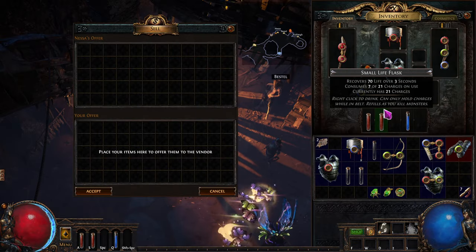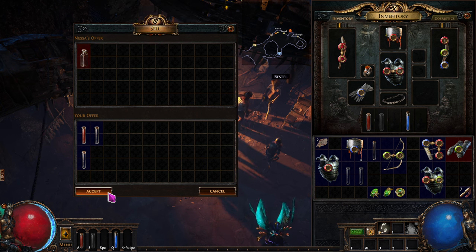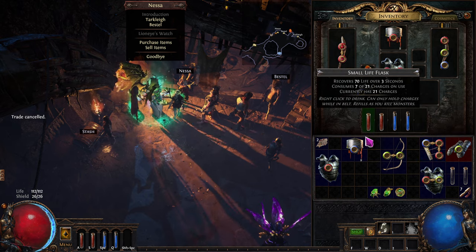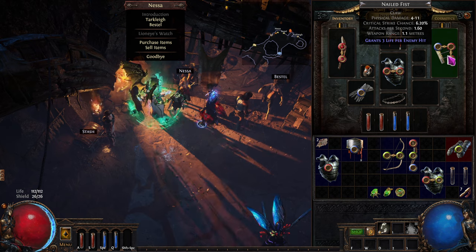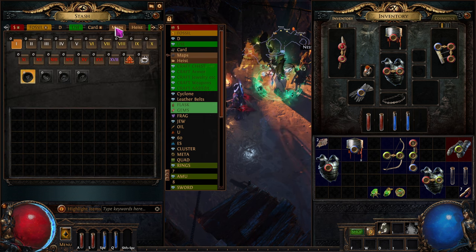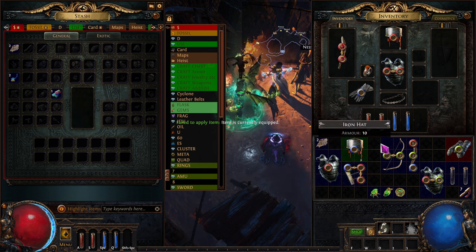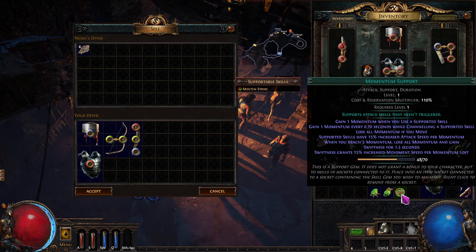I think we could maybe do a three for one. One, two, three - and what do we get it at? Level three, we'll be level three pretty soon. We're going to sell all of the - not this one, that's going to be our life gain on hit. We have one of these - we'll use it on this one. A little extra damage. And sell, sell, sell, sell. Perfect.